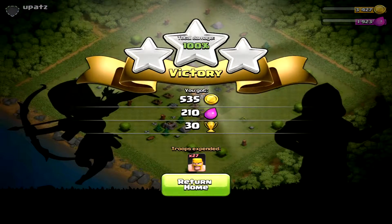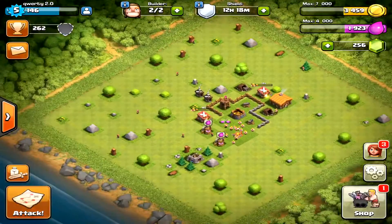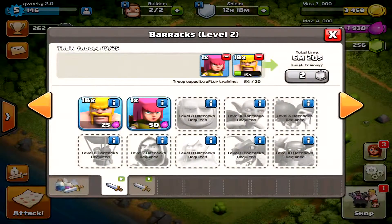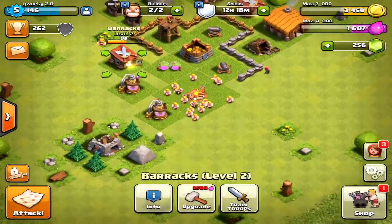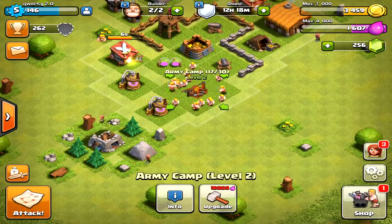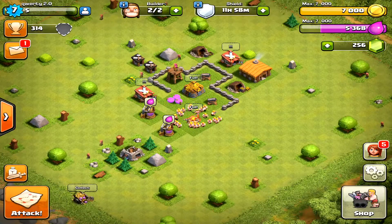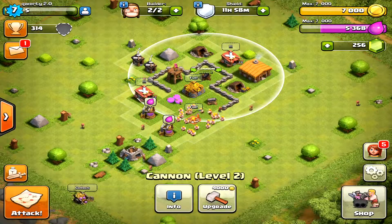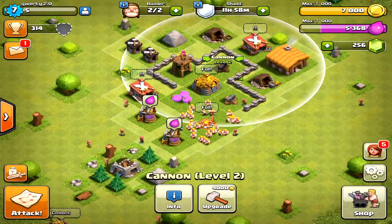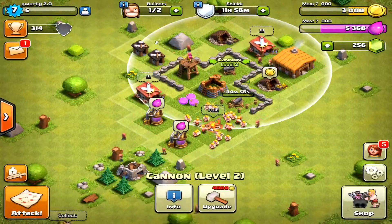We did get I think 300 gold from that — we're gonna fill this up again and let it be. Once my troops are done I'll be back and we'll get right into another battle. We have enough gold — our walls are upgraded, so now we have enough gold to upgrade our cannon. We just need a couple more so we're gonna collect that and upgrade that.